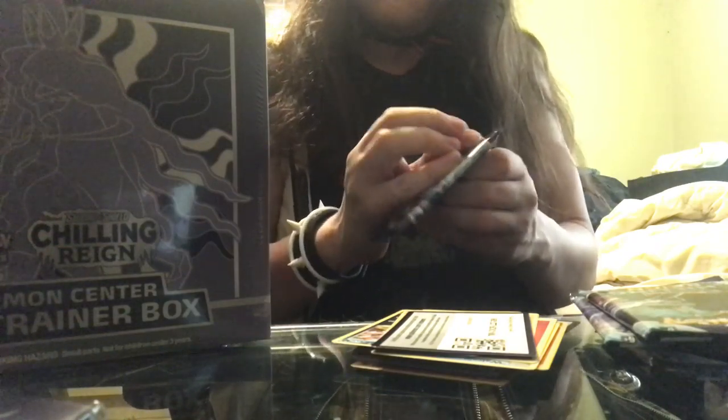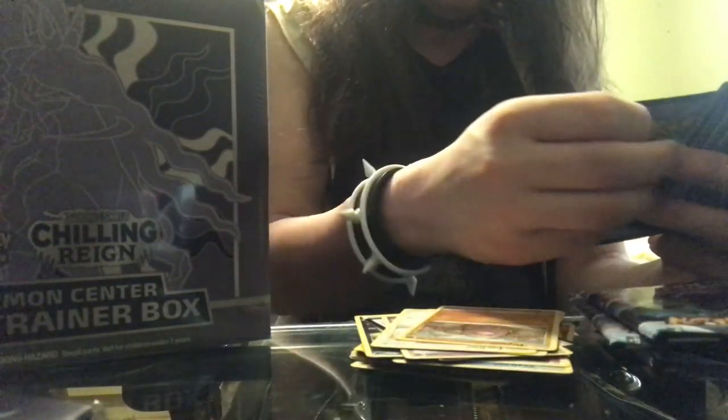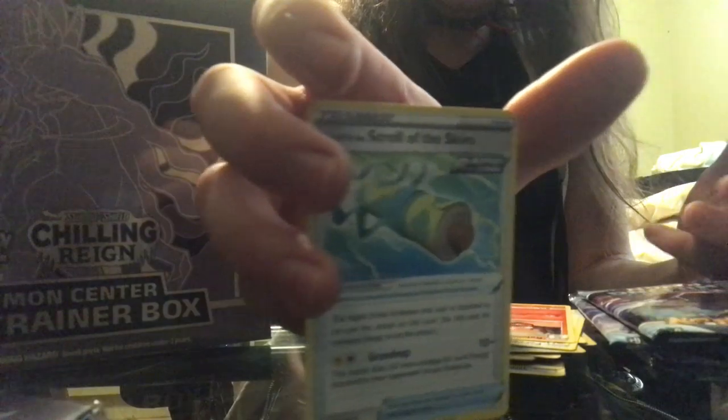And a Pokémon Trainer Code. Now moving on to the third pack: a Hatenna, Swablu, Bonsweet, Furfrou, Diglett, Sealeo. Oh — Ordinary Rapid Strike Urshifu. Psychic Energy, good old Porygon 2, Raboot, a Rapid Strike Scroll of the Skies, and a Pokémon code.